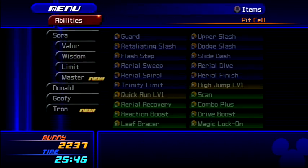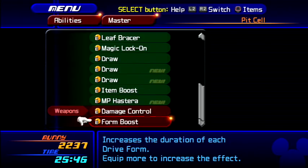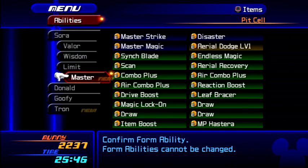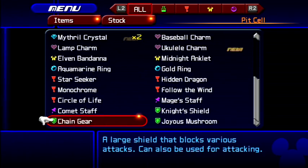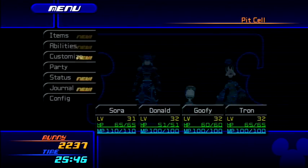There we go. I didn't actually forget — I just never got to say this. But yeah, I now have Master Form! That means a total of four new forms. All in all, pretty good. Let's see — do we have anything? We don't have anything worth doing right now, but hey, let's continue on.